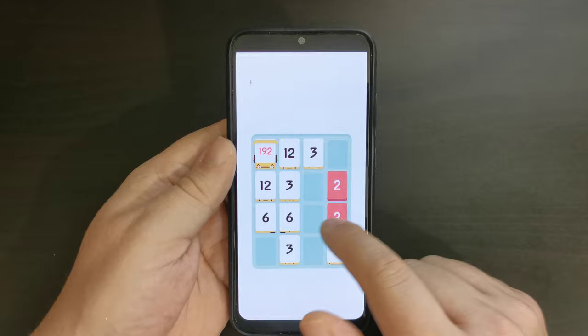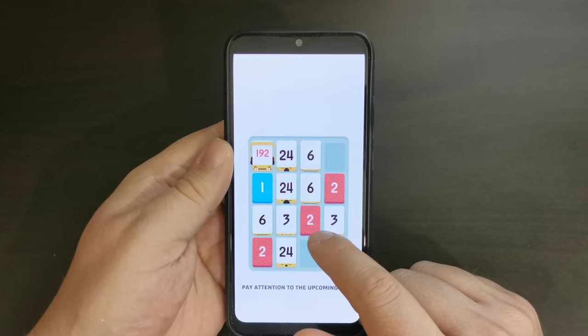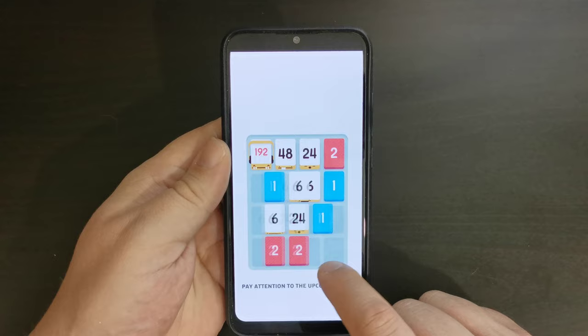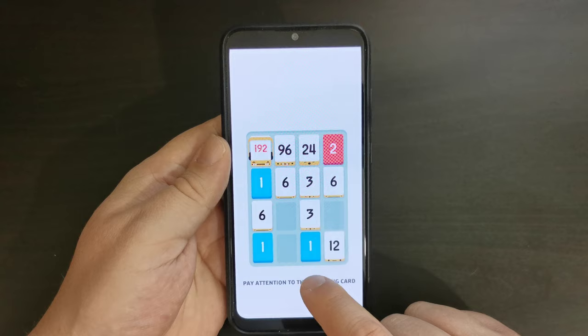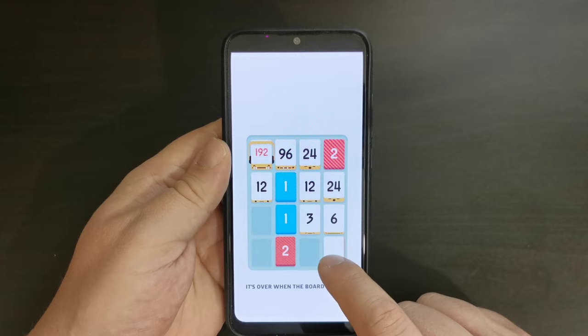We've got a new character here — 3J. I really, really enjoy this game. One of the other things is you obviously have some pretty granular controls for audio, as well as the screen itself. I'm going to keep on going a little, and then go and show you the settings for the game so you can see what sort of controls you have. Obviously if you're going to be listening to an audiobook or a podcast whilst playing, you might want the sounds muted so you can concentrate on what you're listening to.